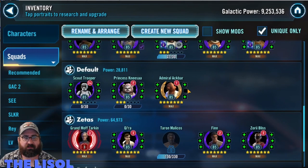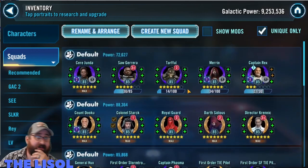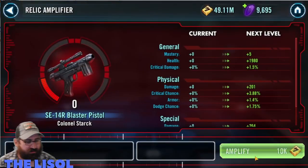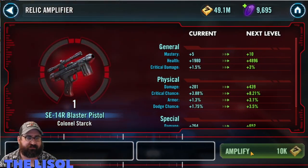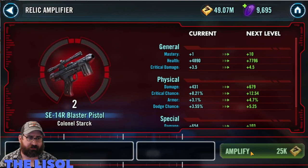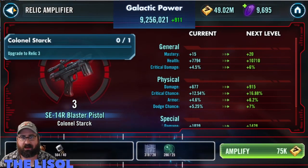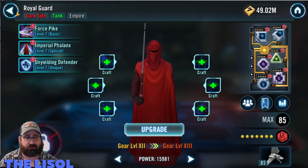Then I take Stark up to G13 and then to Relic 3. I had wanted to take Stark up to Relic 5, but I think I'm going to leave him at three for now. Most of the time I want to take him to five because of datacrons, but most of the datacrons I use I'd use on my Imperial Troopers — I really just need the first level. Relic 3 is fine for the time being; I will eventually get him up to Relic 5 unless I take another Imperial Trooper up to relics first.